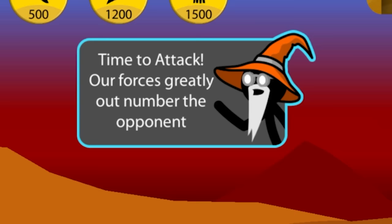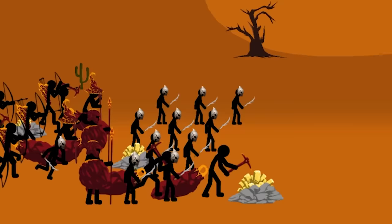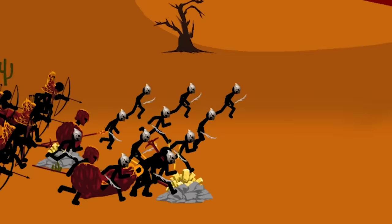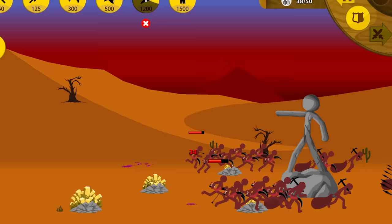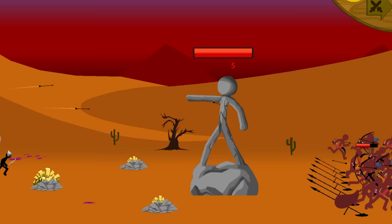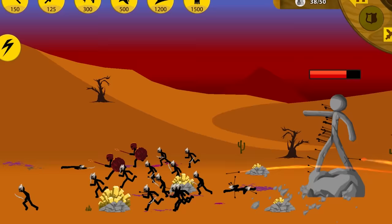Time to attack — all forces greatly outnumber the opponent. Well, it seems somebody's micromanaging our army a little bit. But we will follow that sage advice while we queue up a third magic kill wizard. We were forced to retreat, which is actually not what I wanted. Maybe we waited just a little bit too long. I wanted the enemy to fight on the battlefield with me instead of pull back. Here comes the enemy attack — we're going to retreat and will probably lose some of our summonable minions.